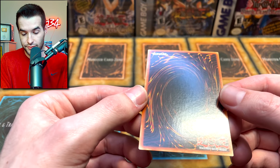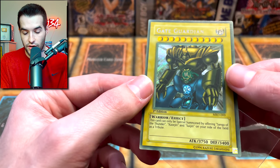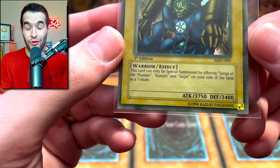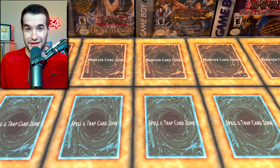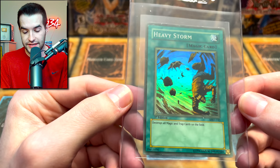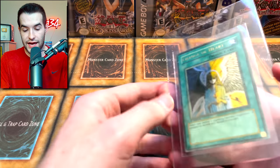The back is pretty nice and minty. Gate Guardian can only be special summoned by offering — and it says 'offering,' not 'tributing' — Sangha, Kazujin, and Suijin on your side of the field as a tribute. You have to offer those three. That's pretty sick. Heavy Storm — that one's not crazy faded. Seems like the guy in the artwork is kind of faded though. That's funny.